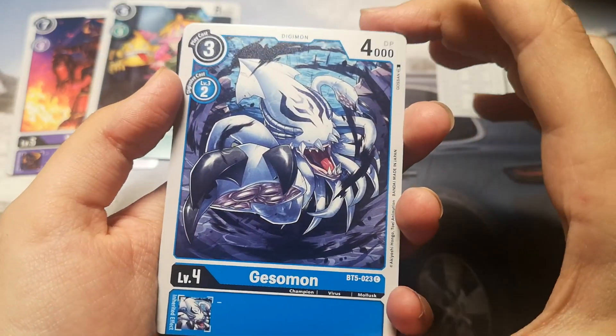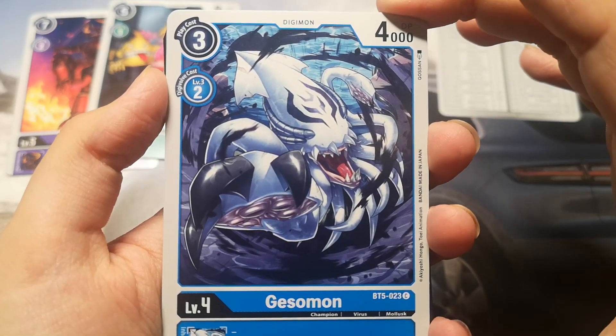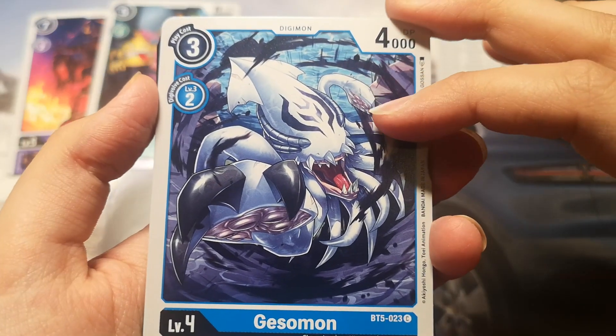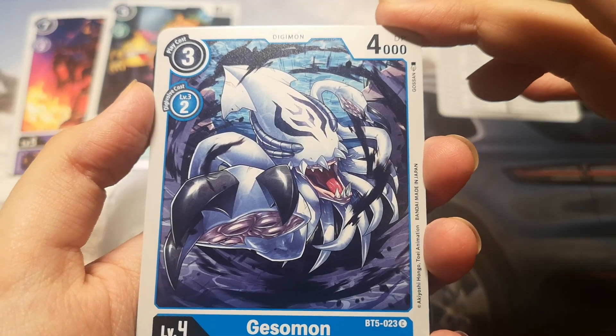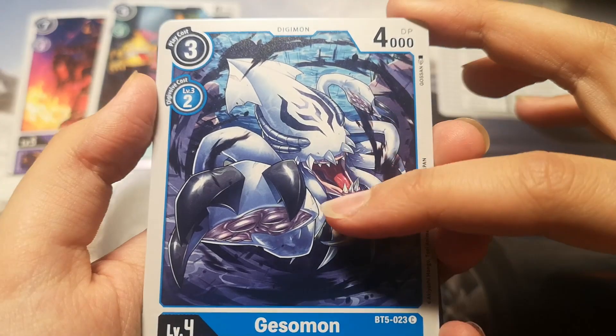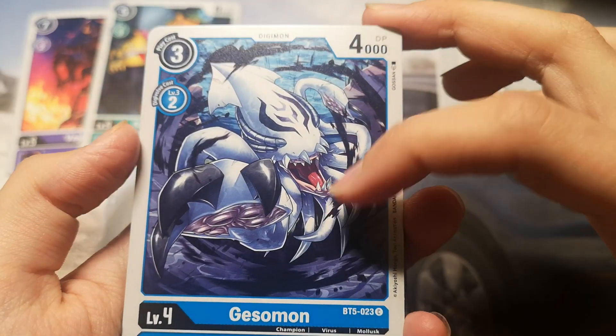And it's a Gessimon. It's a blue Digimon, 4000 DP, play cost is 3 and draw cost is 2. You can see that he's like an octopus-looking creature with some big nails and some sharp teeth.